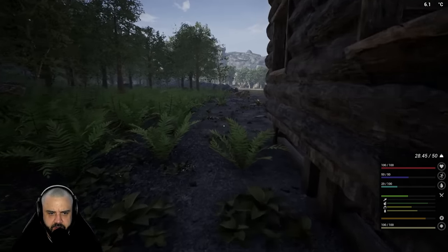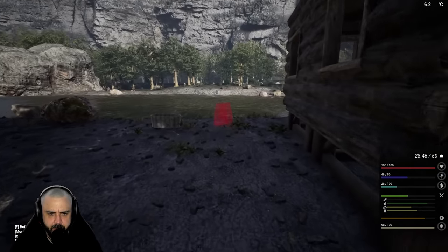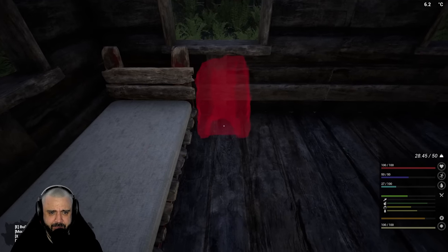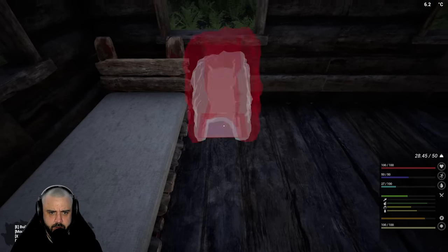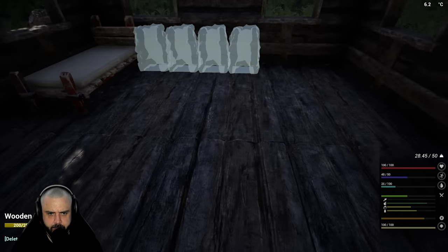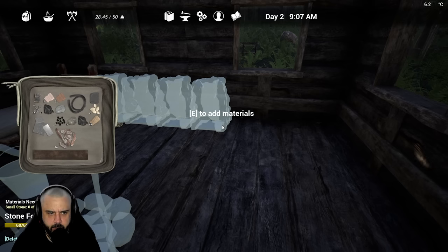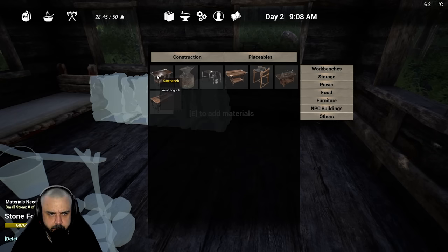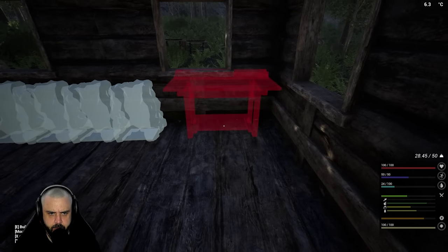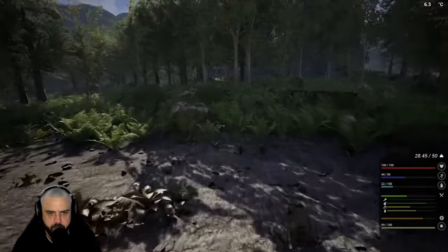I'm gonna do something a bit different than I did last time - I'm actually gonna put the furnaces outside. But we need them to stay dry, I forgot about that. So we're gonna have to put them inside - that sucks. We'll put them next to our bed. We're gonna build four and place a fire right in the middle. We'll also need a workbench - let's go ahead and build that. Storage, on the other hand, we can put outside - we're gonna build four boxes to store rocks and materials.